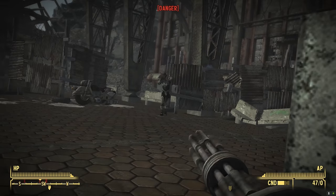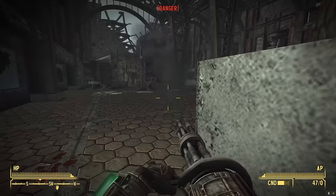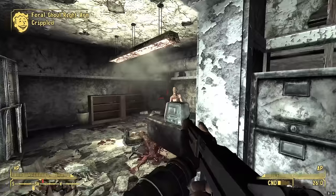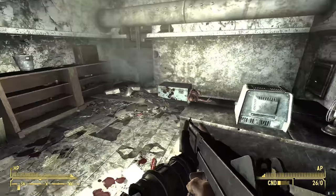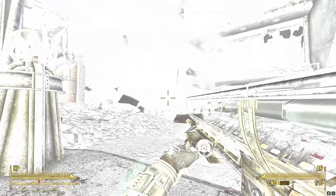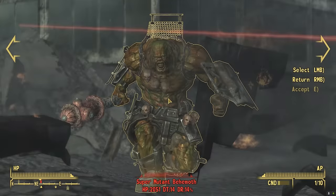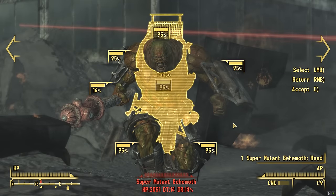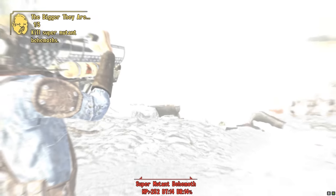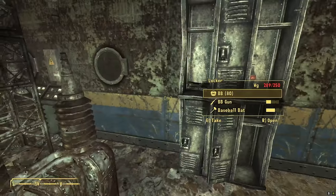Begin Again: A Tale of Two Wastelands shouldn't feel out of place for those looking to venture into the wastelands for the first time, or even series veterans who just want a spruced up experience. With Begin Again installed and your lone wanderer ready to go, you should be all set for a fantastic time in both Fallout 3 and New Vegas — and for the small price of around 48 gigabytes of storage and over 300 hand-picked mods, this vanilla-friendly experience should be all you need for the best way to dive back into the wasteland.